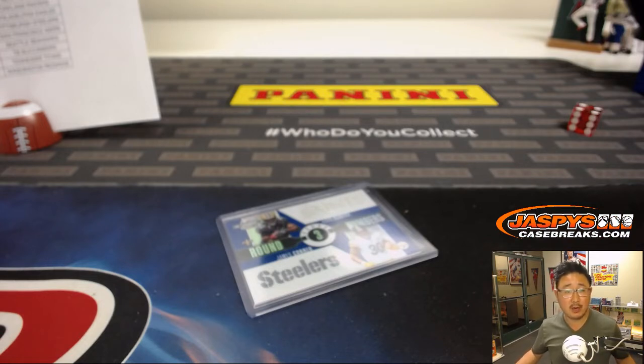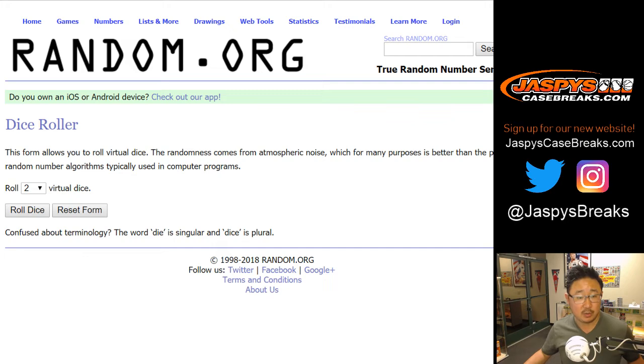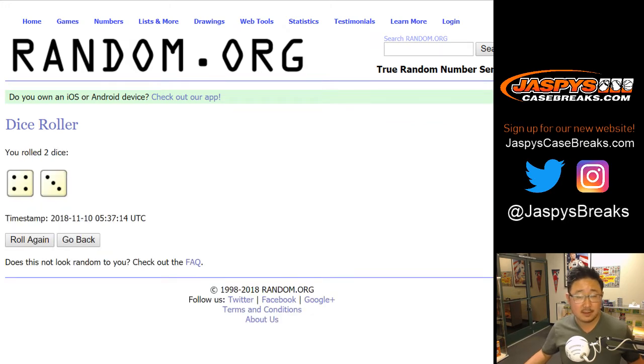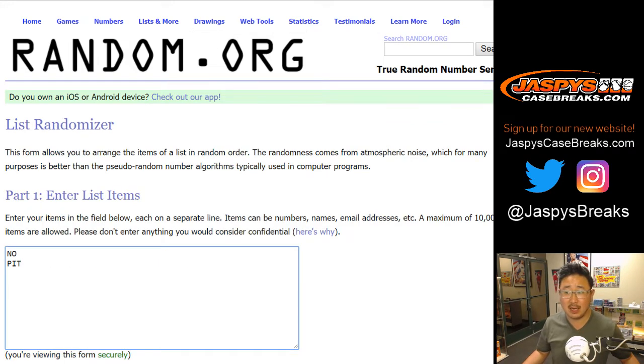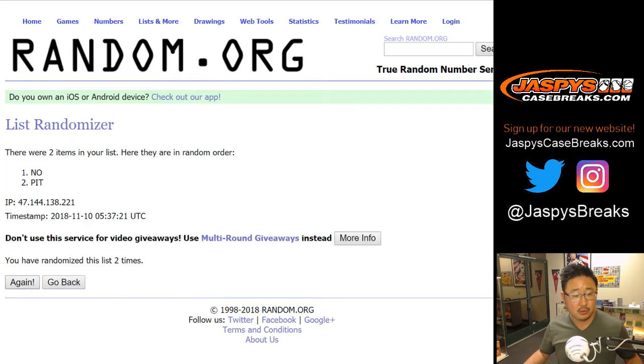Let's do a quick randomizer for this. Back to Random.org — new dice, new list. Saints, Pittsburgh, New Orleans, Pittsburgh. Let's randomize seven times. Four and a three, team on top. After seven times, team on top stays with the Pittsburgh Steelers. Goes to Ryan Redman.